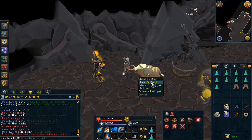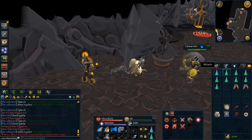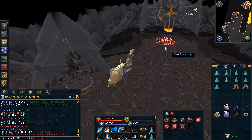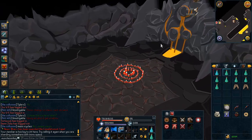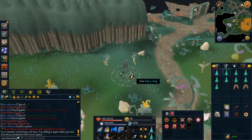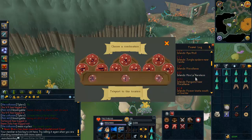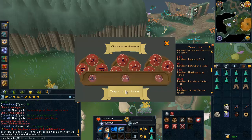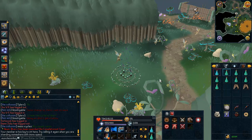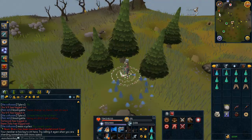If you are using the penance aura during a task and you are going to be using turmoil and soul split the whole time, which I would highly recommend, about 25 prayer potions is good for an Eretz task — 20 to 25 will get you through. If you don't have penance then just fill up your yak. You want to teleport to the Piscatoris hunting area which is AKQ on the fairy ring, and you just run a short ways to the west and you will get straight to the Airitz.